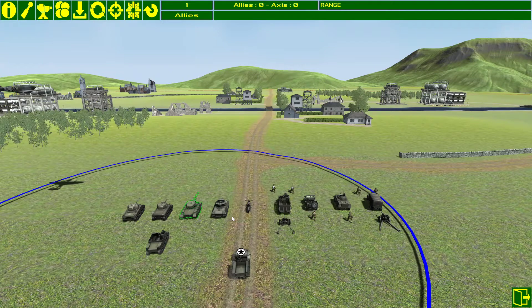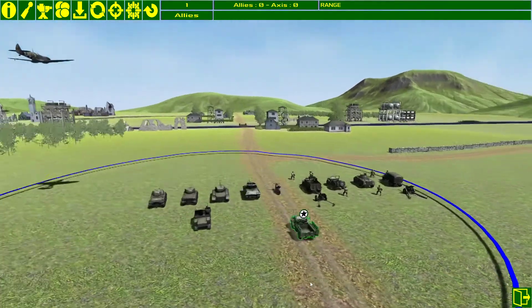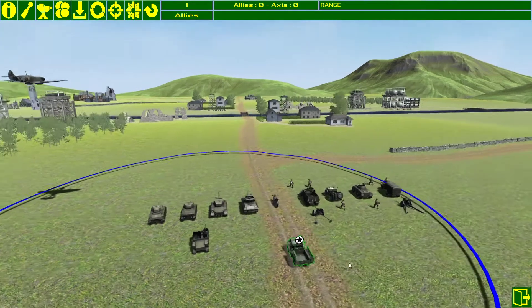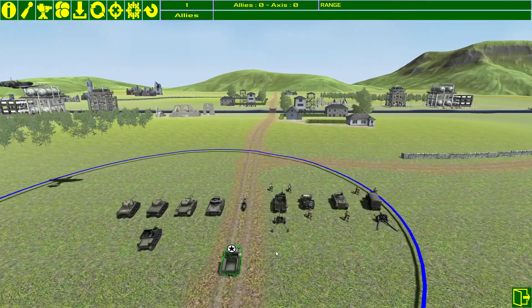At the back here there's a unit with an icon above it — this is the commander unit. If the commander unit gets destroyed, that's it, the game is over. So the idea is to protect your commander unit. In some ways this game is like chess brought into the 21st century.